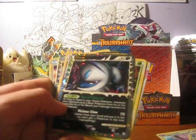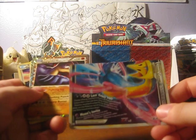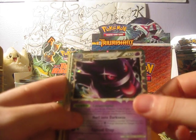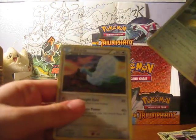An Absol Prime, Victory Bell, the bottom half of Darkrai and Cresselia, Machamp Prime, Celebi holo, Gengar Prime, Gengar Prime, Spiritomb, Magnezone Prime, Aggron, and Altaria.